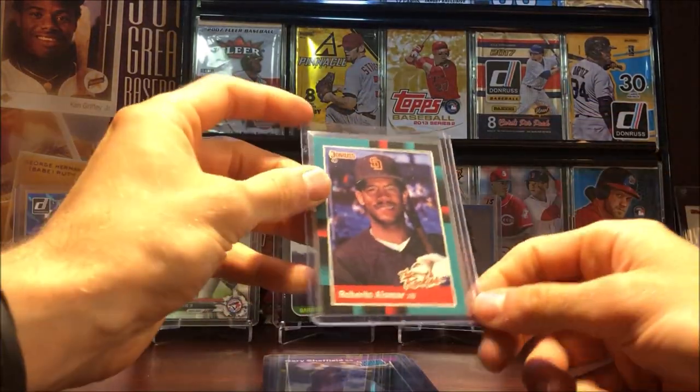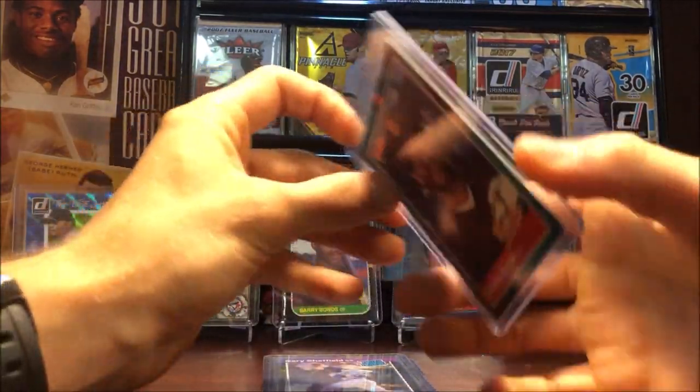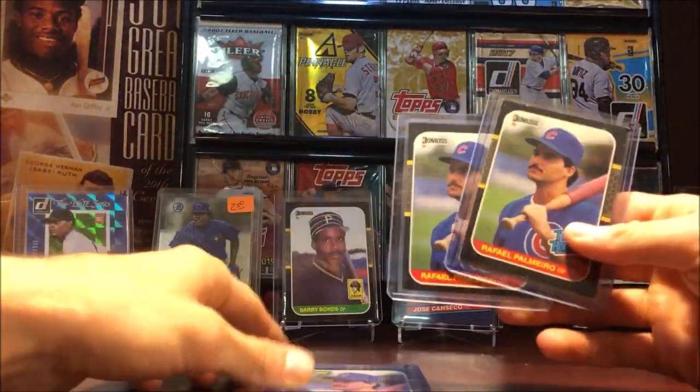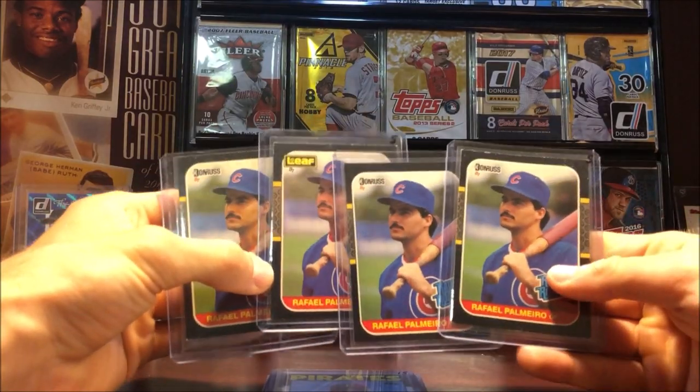Another Roberto Alomar rookie from a different set, a Sheffield rookie — oh my goodness, look at all these Rafael Palmeiro rookies. This is ridiculous.